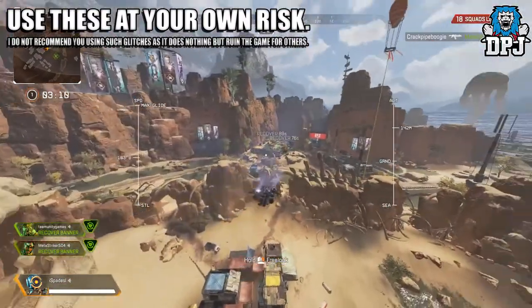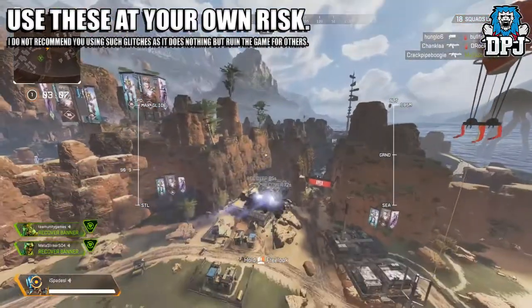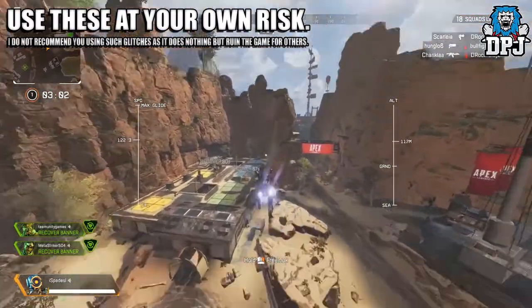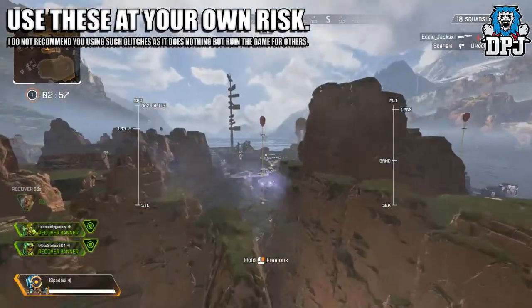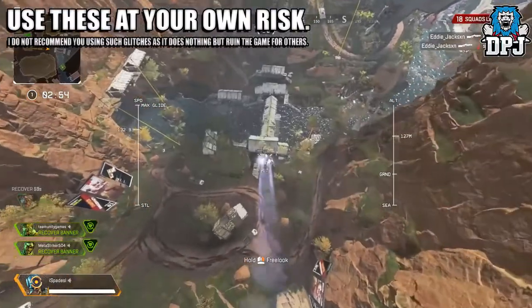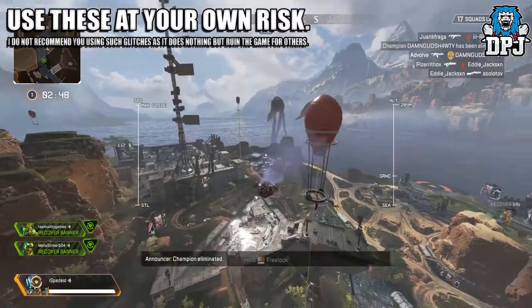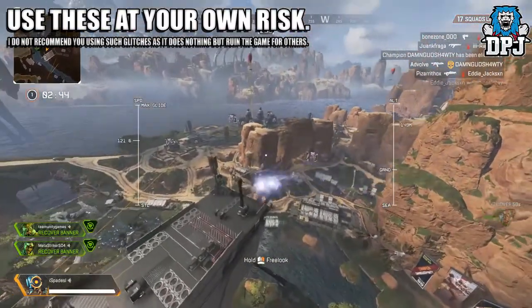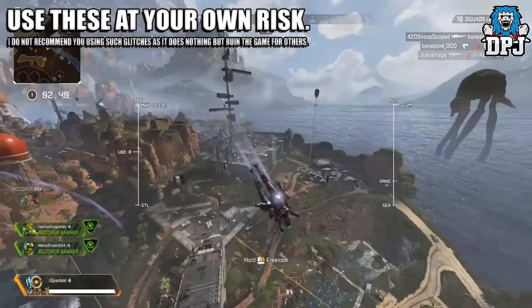So yeah, this needs fixing ASAP. Moving on — PC players will be aware of a glitch which allows you to shoot your Peacekeeper shotgun literally 5 times quicker than normal. To do this, all you have to do is shoot, double tap that change weapon button, and shoot again. On PC you can do this instantly — you insta-swap straight back to the Peacekeeper and shoot again, completely eliminating the cocking animation. This won't work on console as there is some delay between switching weapons that isn't there on PC.